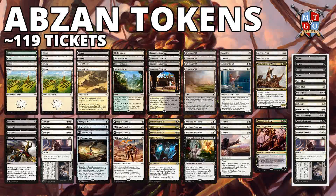Abzan Tokens is around 119 tickets on MTGO Traders, and on paper it's running around $205 — mostly because of Vraska, Relic Seeker, Anointed Procession, and the dual lands like Concealed Courtyard, which is actually going up in price right now thanks to decks like this. I think this is a really great mid-range to late-game strategy all about building up your board with lots of tokens and swinging for the win.